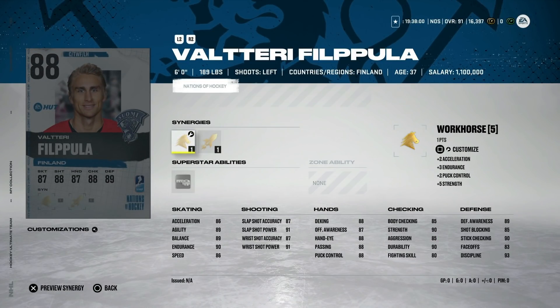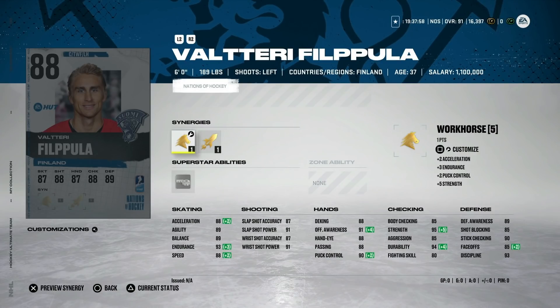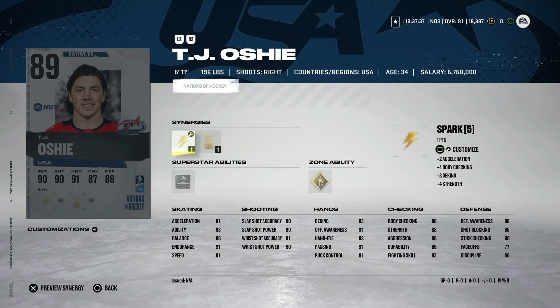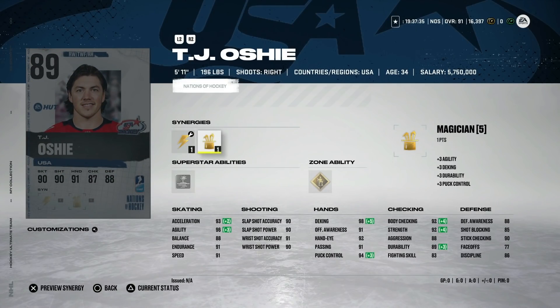The 88 Valtteri Filppula has Workhorse, Fly the Zone, Spark — which is huge — and tape-to-tape, with 88 speed and 88 acceleration. It's kind of ho-hum though. I just don't think he's good enough skating-wise and size-wise to play center, and you probably don't want an 88-speed skater on the wing at this point. Wings fans might want him but I don't think he'll be worth the price tag.